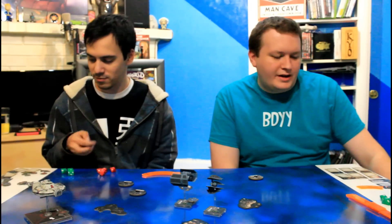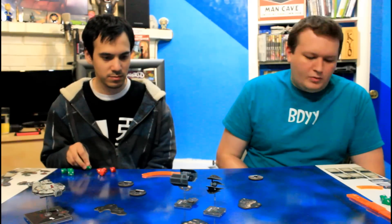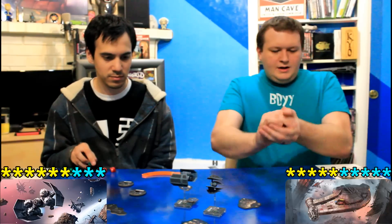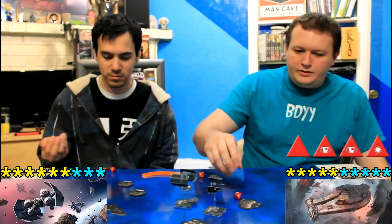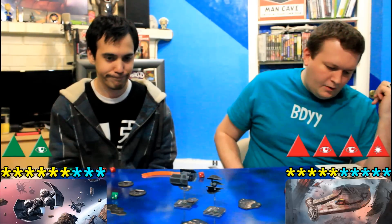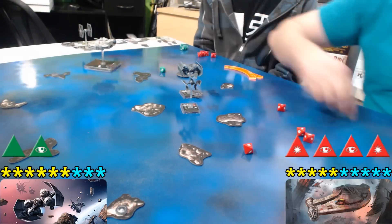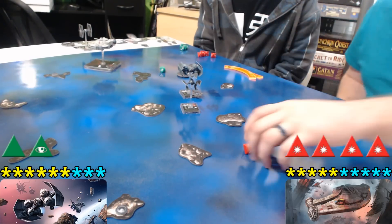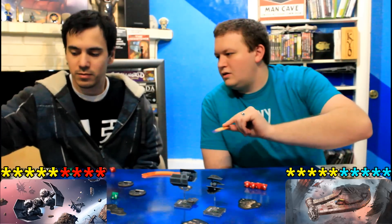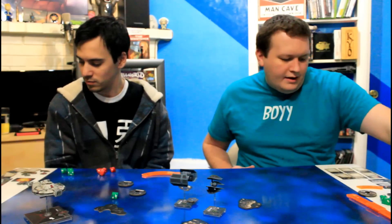I'm attacking the TIE Punisher at range three for four dice. As a secondary weapon you don't get the range bonus, and I just have to change all crits to regular hits. I have two focus results and a hit. I use Lone Wolf to re-roll a blank — it turns to a hit — then use my focus to convert, giving me four hits total. Gien rolls three shields and one, so he has five health left. That is a beefy small ship.